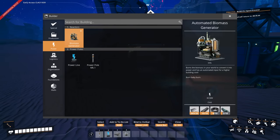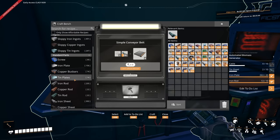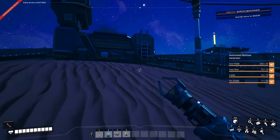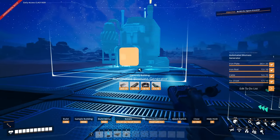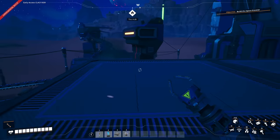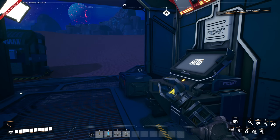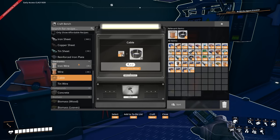This is called an automated biomass generator — it burns biomass and has an automated input for a higher building cost. Let's build one of those and try it out because I think it sounds awesome. And then let's start automating everything — that's kind of the whole point of this. Let's check out this biomass burner. Oh my gosh — look at this. Whoever made these textures and buildings, it's just... I'm blown away. I haven't really played with any mods, but this is definitely making me reconsider.